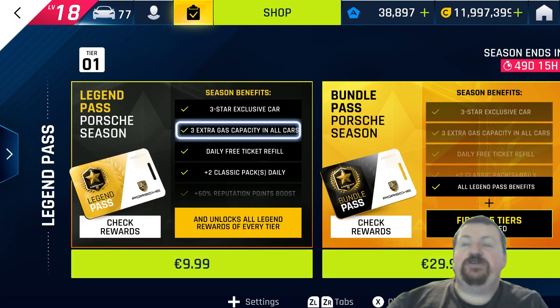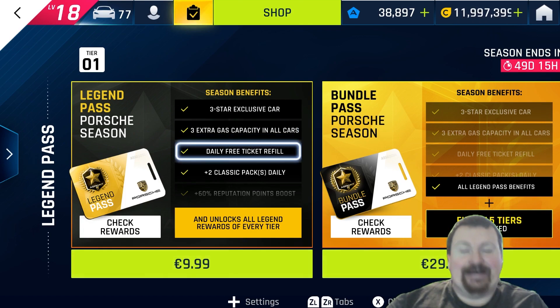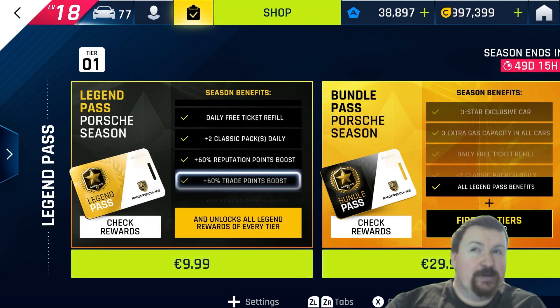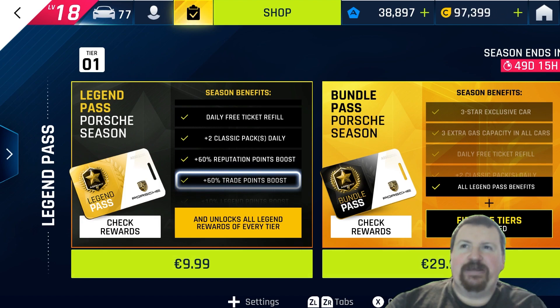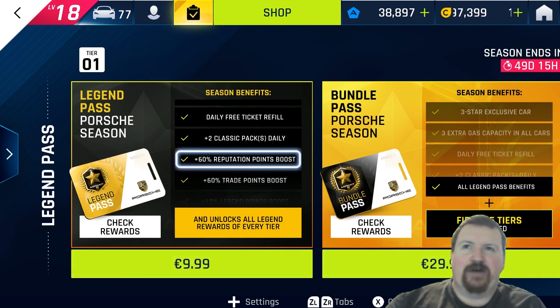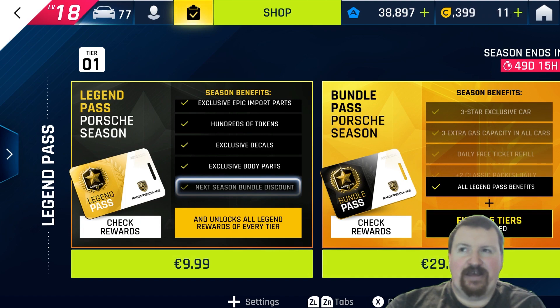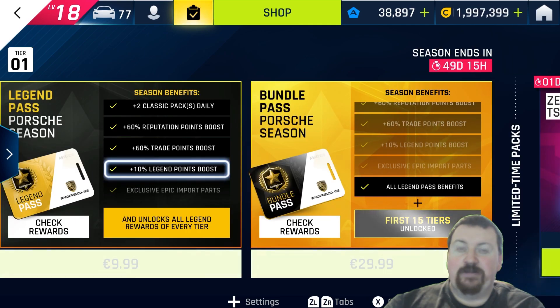You're only going to get the Taken Turbo S to three stars by getting blueprints throughout this Legend Pass, so you'll still need to spend more money or find another way to finish it off. It's not exactly an amazing thing getting that exclusive car, but at least it's another cool Porsche in the garage. The three extra gas capacity icons are dotted throughout the season pass so that won't come in straight away. The daily free ticket refill I think is an immediate unlock, as well as the two classic packs daily. The 50% reputation trade bonus points seem to be icons dotted throughout the pass too.